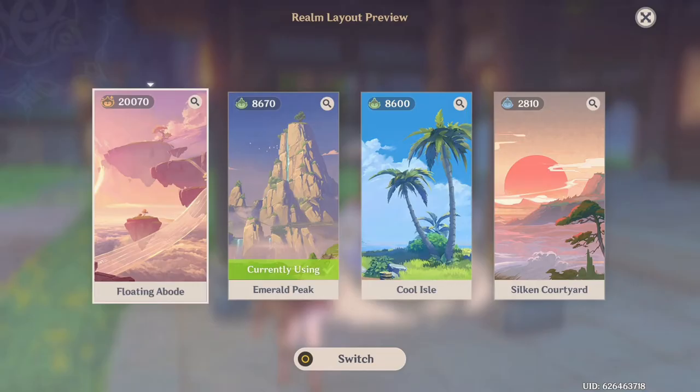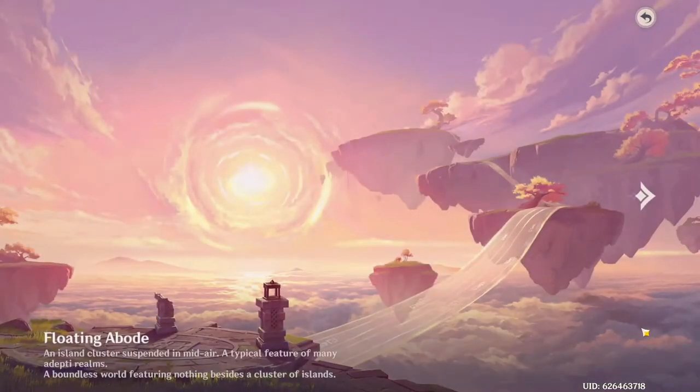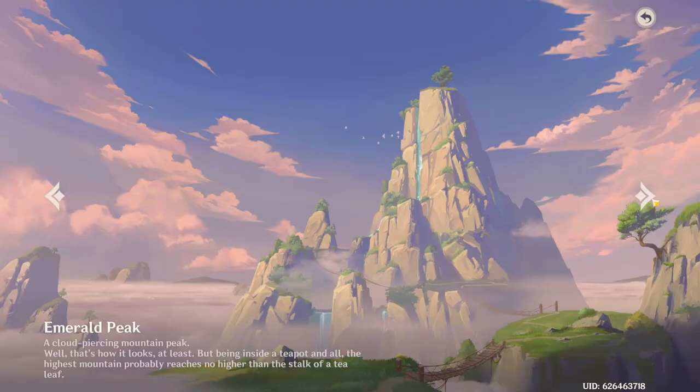When you first unlock your teapot, you get the choice between different realms. You have the Floating Abode, Emerald Peak, or the Cool Isle. You will get to view each teapot by clicking the view icon and you will see a quick thumbnail of it. I chose Floating Abode to be my first one, and it is the teapot that I use to farm in. That's why the Adeptal Energy, which is located right here, is the highest, because it's where I farm the most. I unlocked Silken Courtyard for the last one, and this can be unlocked through the Sacred Sakura Tree. I am currently in Emerald Peak, but you can also choose Cool Isle, which is Mondstadt themed, and you also get the Mondstadt Main House.